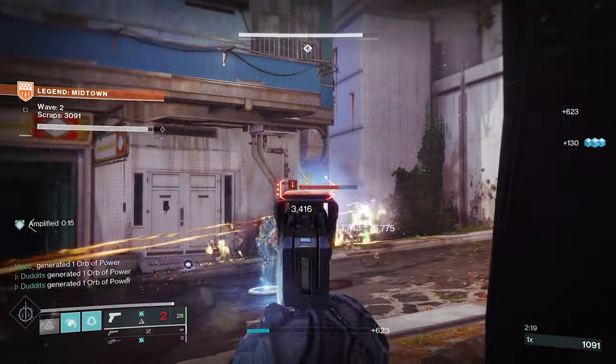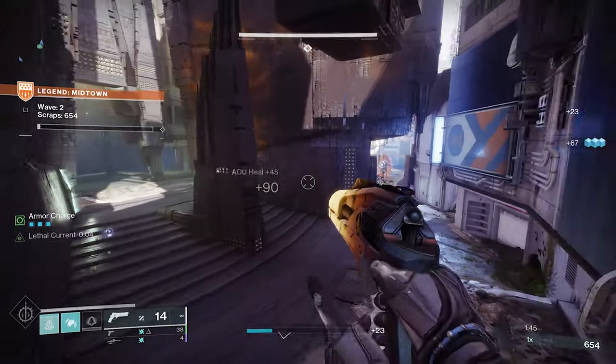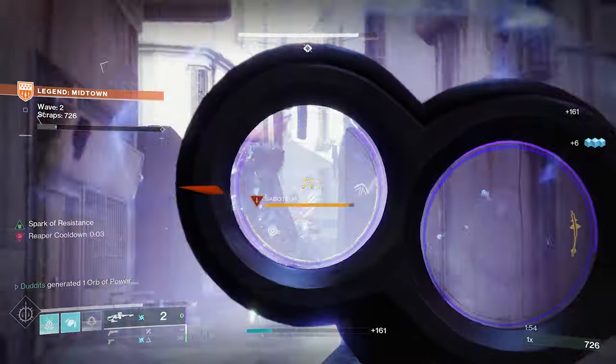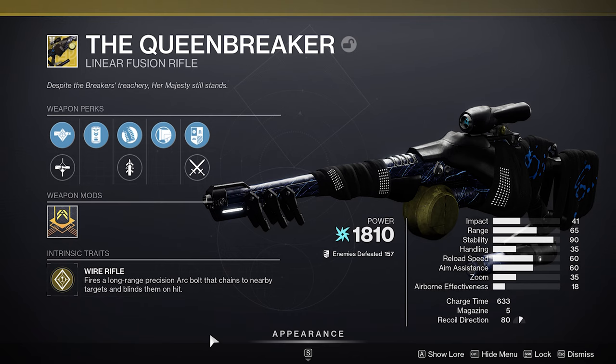This is what the build is about — those blinding explosions, plus attrition orbs working away in the background. I also like to run Midnight Coup with attrition orbs. Paired with Connecting Tremors and attrition orbs, it creates orbs for days. The origin trait Indomitability is really good — whenever you're on a light subclass and get kills, it gives you grenade energy back, adding to the build for that extra grenade recharge rate.